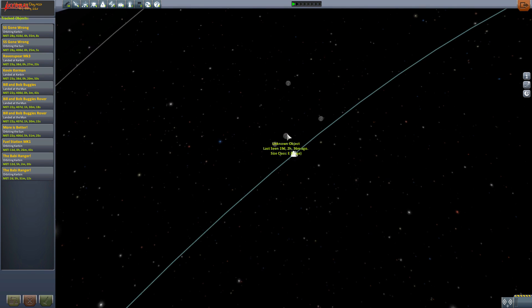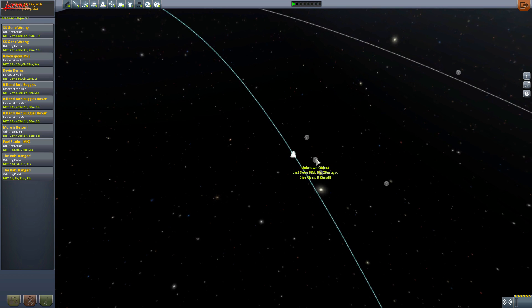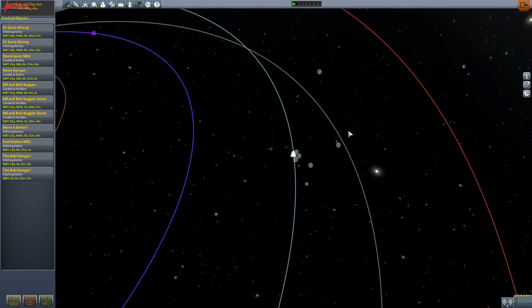We are going to attempt to basically do a monumental docking, or rendezvousing I guess it's called, instead of doing it to the Endurance which is close to Kerbin. The higher the class size letter, the larger they are. So E is huge, B is small, A is tiny.